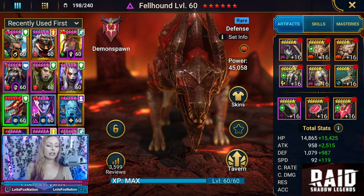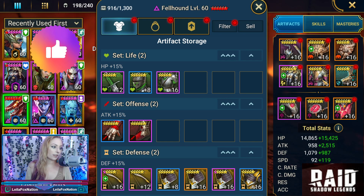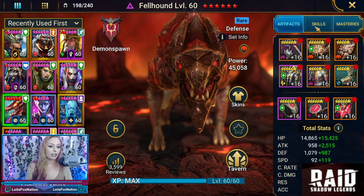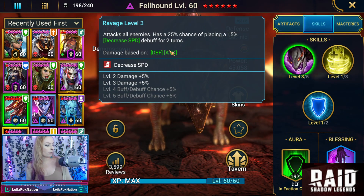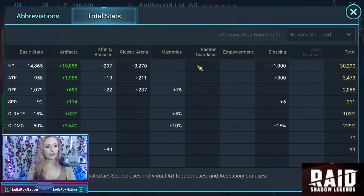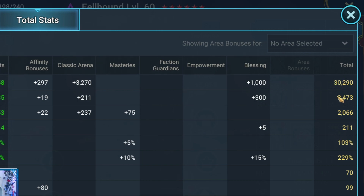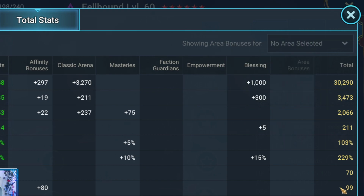What you're going to see with him is that he does have a cruel set on — one cruel set — and then he does have mixed pieces. What's really interesting with the dog, if you guys didn't know, is that his damage is based on both defense and attack. So looking at his stats right now: 30,000 HP, 3,400 attack, 2,000 defense, 211 speed, crit capped with 229 crit damage, 70 resistance and 99 accuracy.